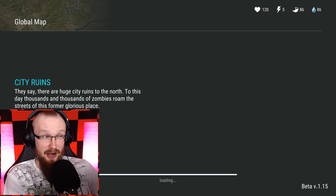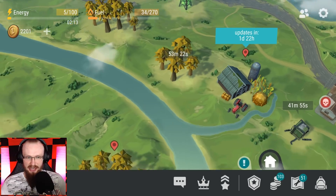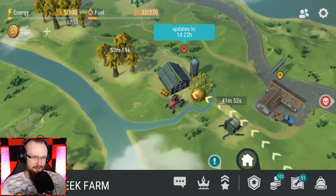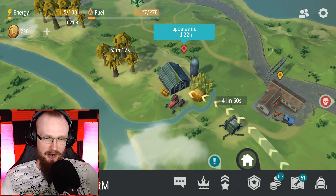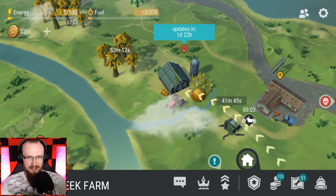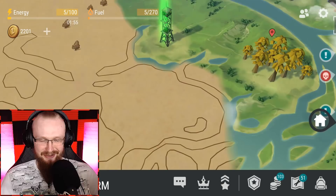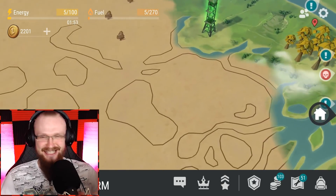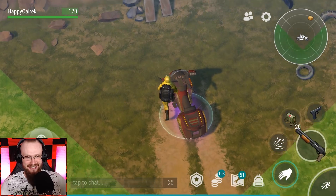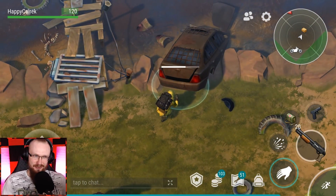Since I'll be getting the ATV soon I decided let's go to the farm now, because after unlocking the ATV I don't think I'll be grinding the farm as much. It's a pretty cool location for mid-level players, but after a while it becomes kind of boring and obsolete. The exciting part is we're going to unlock the swamp location really soon — literally in 24 hours or less.